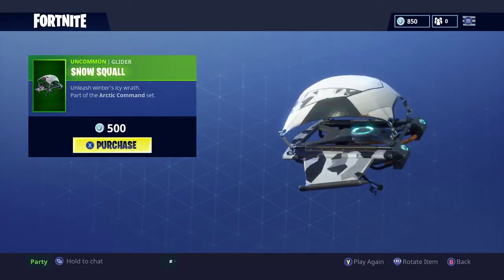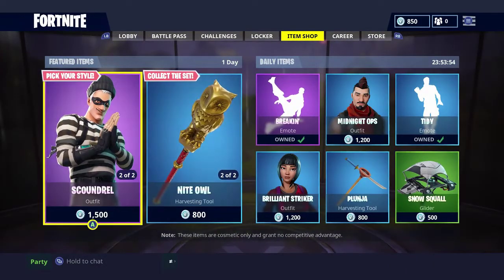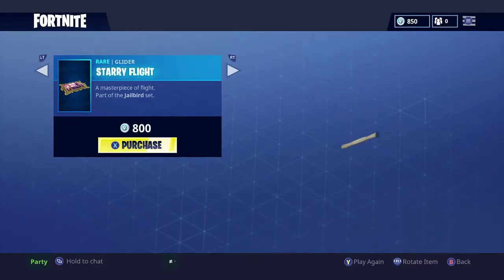And we have the Snow Squall. I feel like this is the most common one — it seems to show up every two to three days. But anyways, the new items are the Rapskelion, the Scandral, the Night Owl, and the Starry Flight Glider.